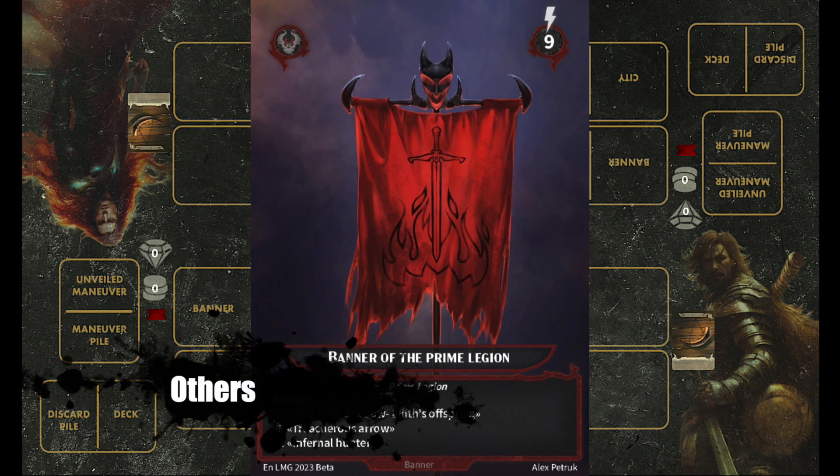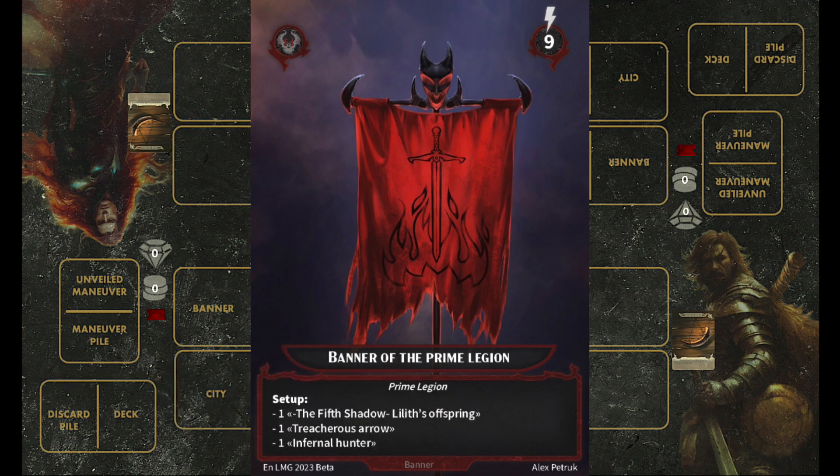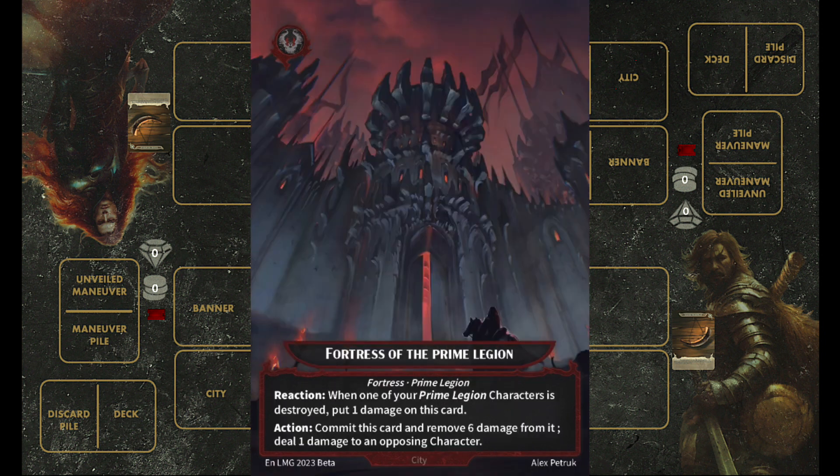In this game, who goes first on the first turn is determined by the initiative value specified in the banner. Lockmore deck has the highest initiative amongst all 4 starter decks revealed so far, which simply indicates this deck really wants to go first. For the city ability use, you need 6 of your own characters to be destroyed. This allows me to infer that the deck is anticipating a high character turnaround.